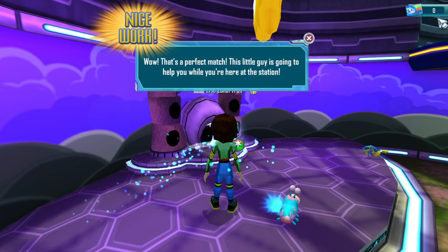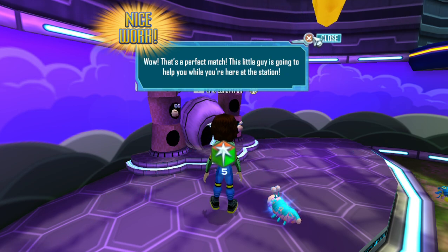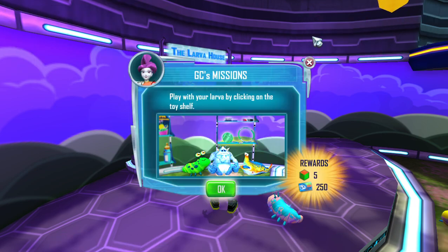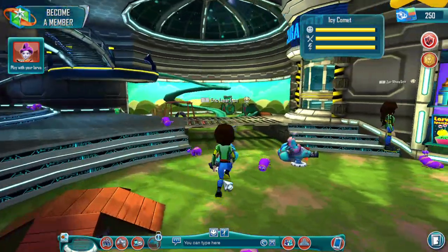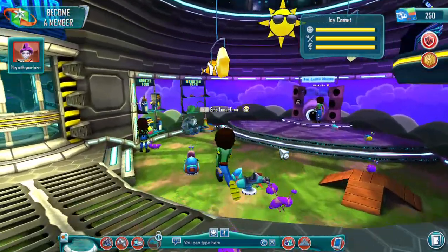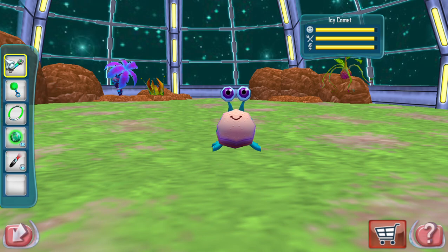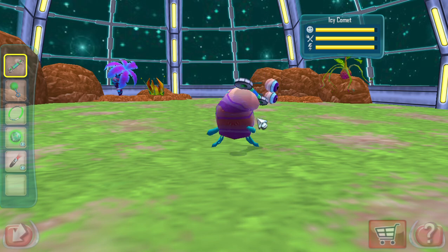Wow! That's a perfect match! This little guy is going to help you while you're here at the station. Your larva is so excited and really wants to play with you! To play with your larva, click on the toy you want to play with and then click on your pet. When you're done, click the back arrow.